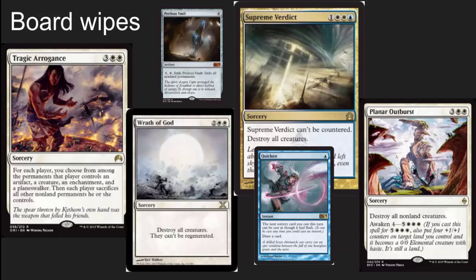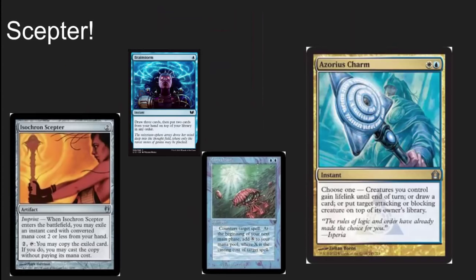Perilous Vault is another very reasonably priced board wipe that gets overlooked a lot in EDH. There's an Isochron Scepter here, and this is a powerhouse. Put an Azorius Charm, a Brainstorm, or a Mana Drain on this and just reuse those cards again and again. Even if you only get one or two uses out of it you often get value, but if it sticks around for a few turns you start to overwhelm the table with massive card advantage — or extra mana in the case of Mana Drain.